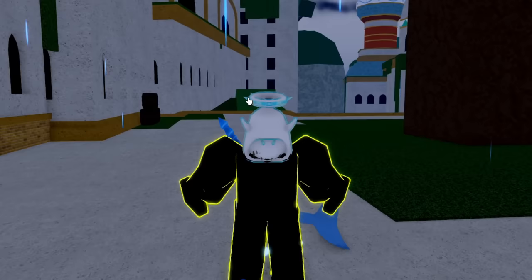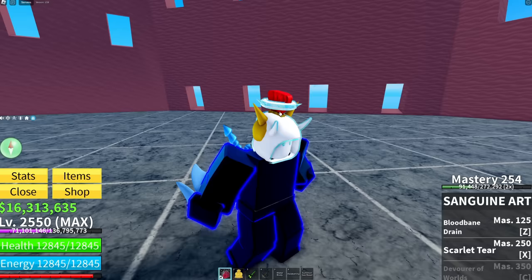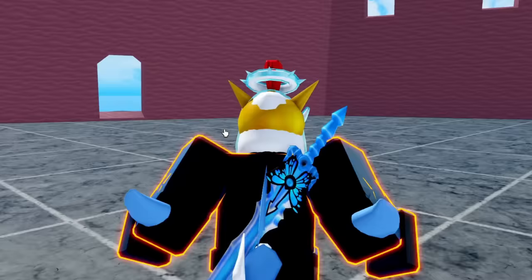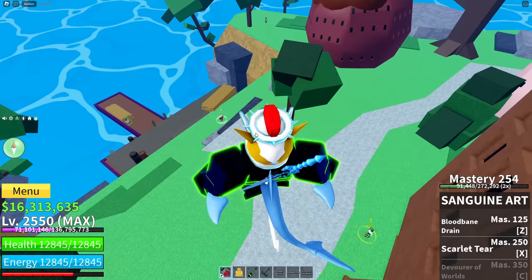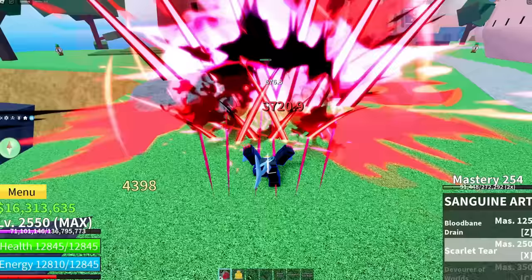We've got to continue to grind because we need to unlock the next ability, which is the X ability at mastery 250 called Scarlet Tear. I ended up over at Sugar Mama's place, but I unlocked the new ability called Scarlet Tear. English is too hard for me, but we're going to see what this bad boy does — I've never actually seen what the abilities do.